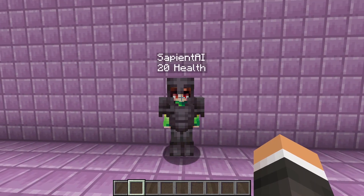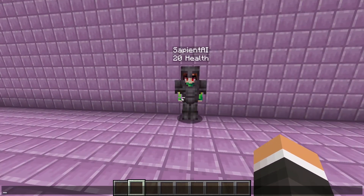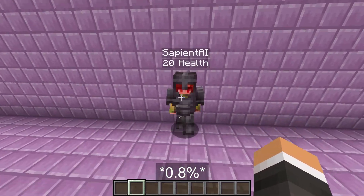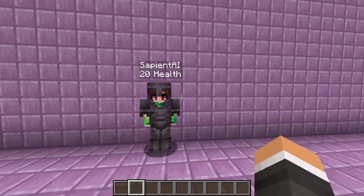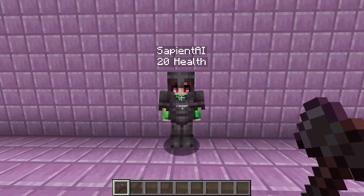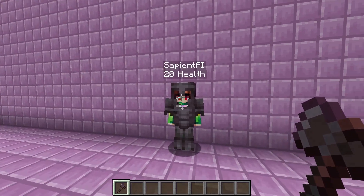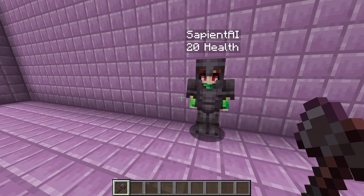With full netherite you'll have 12 armor toughness, meaning that for each point of damage coming at you your armor point damage reduction percentage will be reduced by 0.8% instead of 2%. So if I have an attack dealing 1 damage, instead of blocking 80% it would actually block 79.2%. But if I have an attack dealing 10 damage, instead of blocking 80% it'll block 72%, because it's 0.8% per point of attack damage.